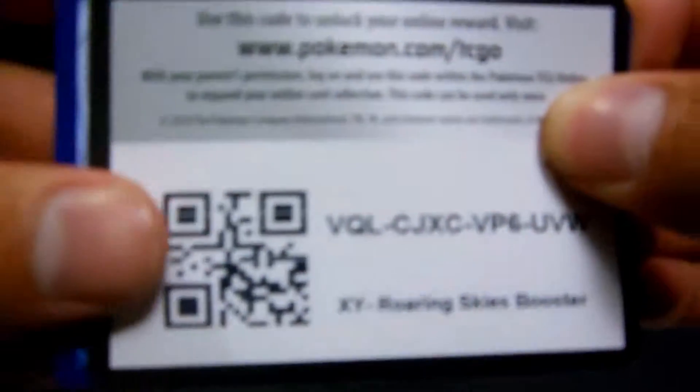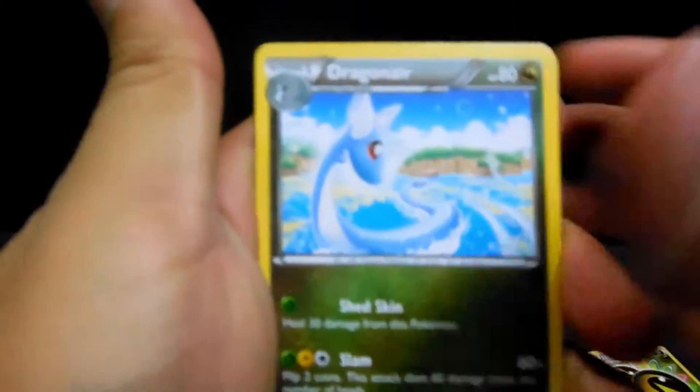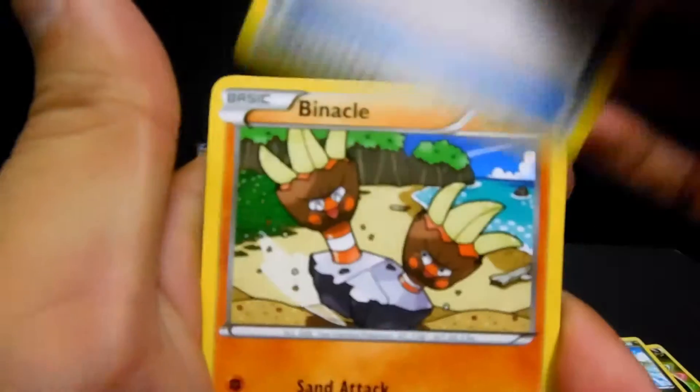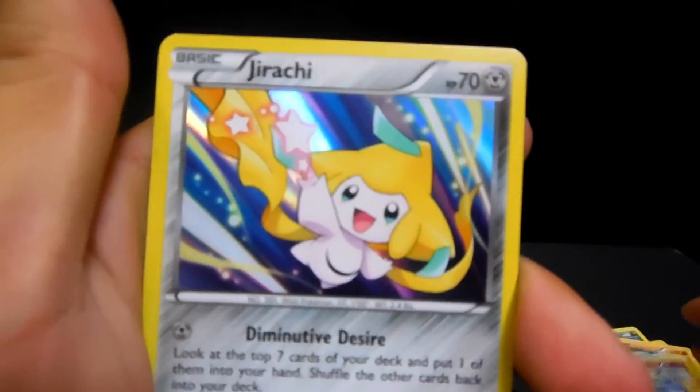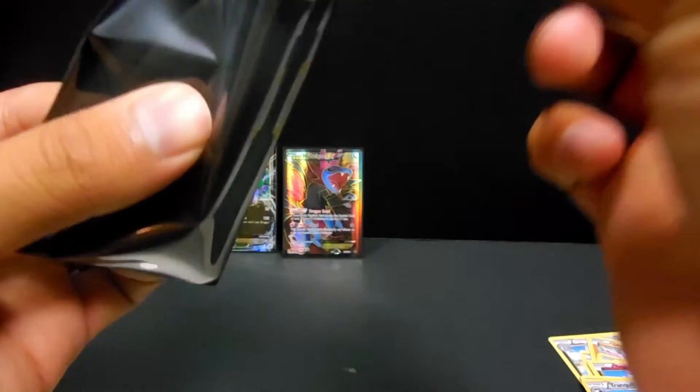One, two, three - and oh, upside down! Double Dragon Energy, Dragonair, Latios Spirit Link, Binnacle, Gilgar, Shuppet, Togepi, Nincada, Tranquil, and a Holo Jirachi. We'll go ahead and sleeve that one up and put it there on the side.